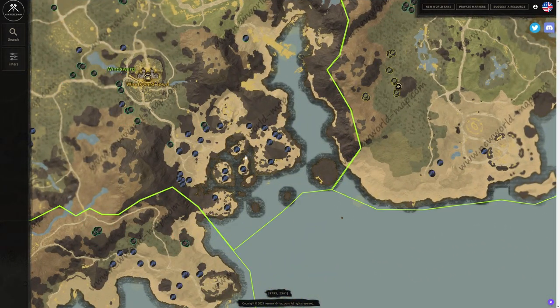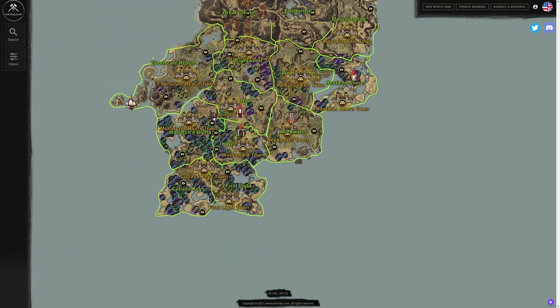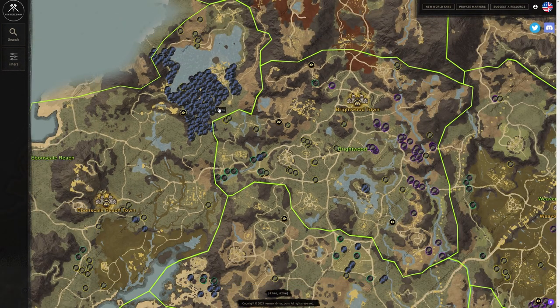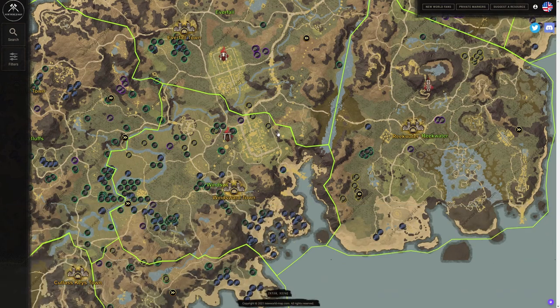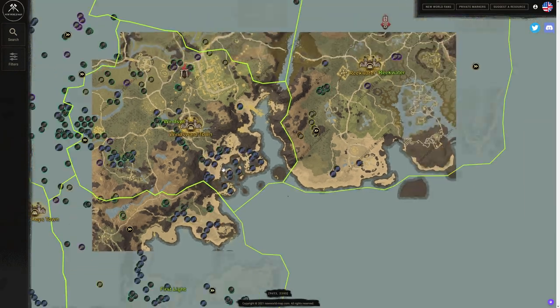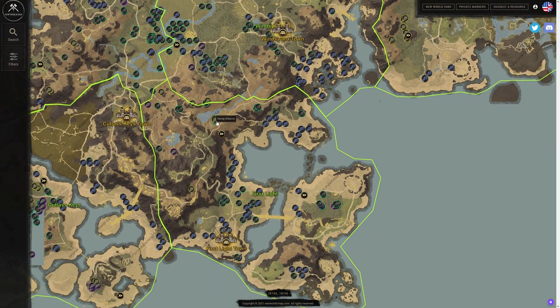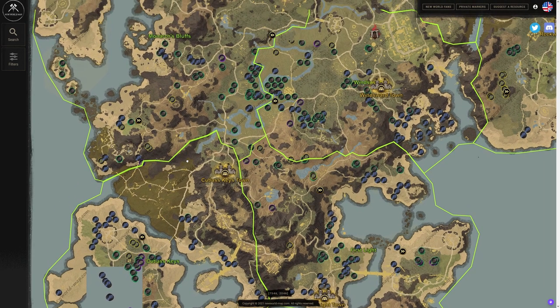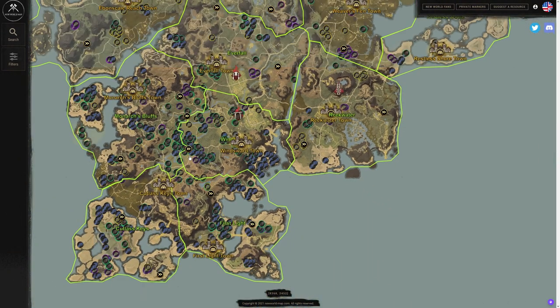Looking at Windsward, there are a couple of islands down here but I don't like it nearly as much as Evanscale Reach — these spots are closer together and there are no islands, plus there are some mobs. In my opinion, it's just not worth coming down to Windsward if you can go to Evanscale. But if you can't go there yet, this is a solid secondary spot at a lower level area, so you can stay alive if you're focused just on gathering.